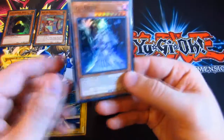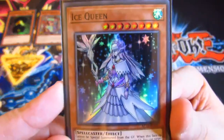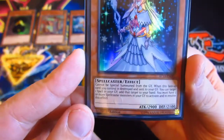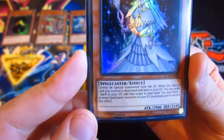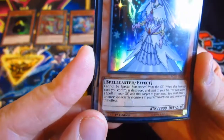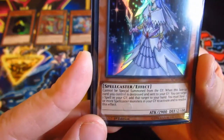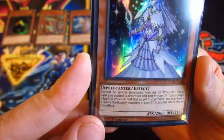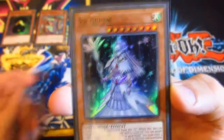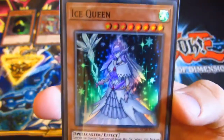The 5th of December is an Ice Queen — not the one from Frozen. The effect: cannot be special summoned from your graveyard. When it's a face-up card you can try to destroy it and send to the graveyard. You can target one spell in your graveyard and add it to your hand, but you must have three or more spellcasters in the graveyard to activate this effect. So this could go well in maybe a Dark Magician deck, or any other deck that uses spellcasters primarily.